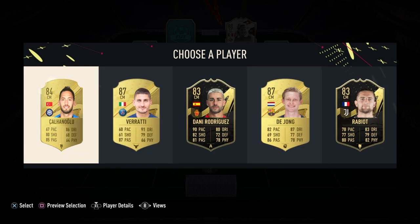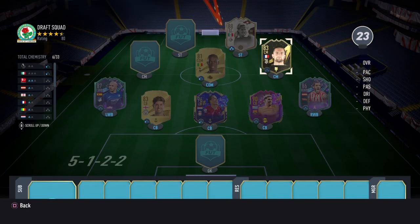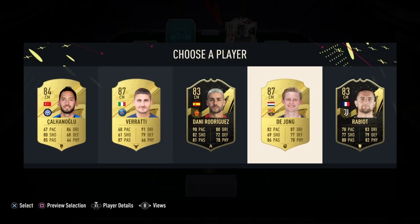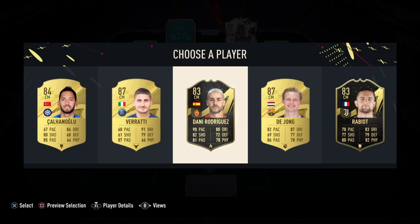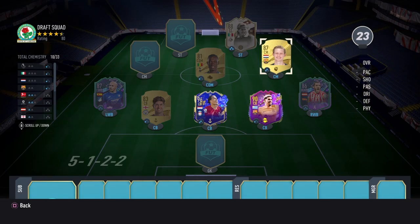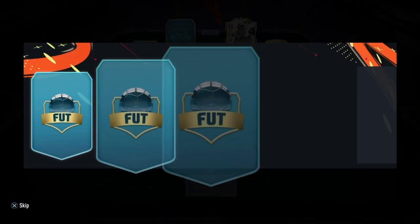They haven't given us a center midfielder before, so I knew they'd give us good players here. De Jong! De Jong can pair, Calhanoglu can pair, and Verratti as well. De Jong is going to give us ten out of three, so we're taking De Jong because he pairs with both of them.